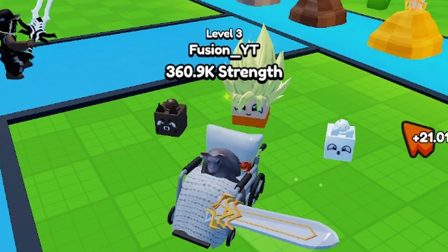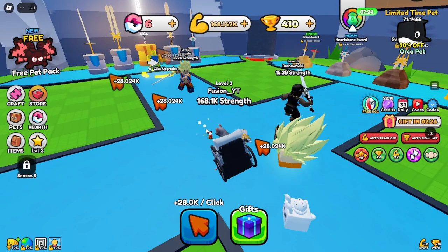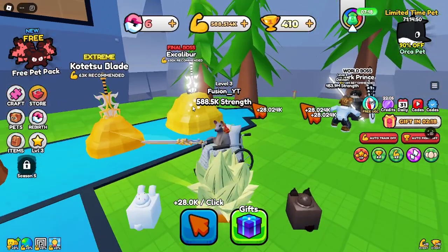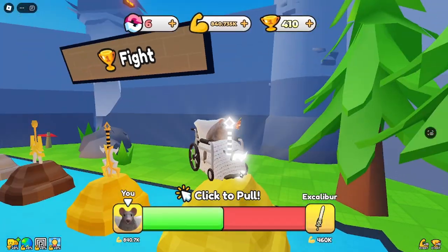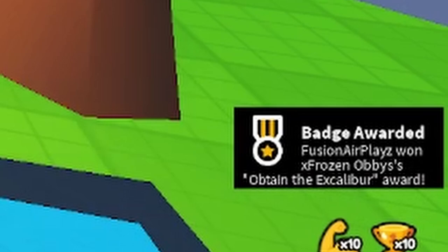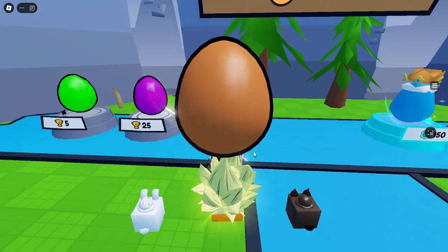How much do we get? 21k — very nice. Level three, so we burst six times and we get 28,000 a second. We should be close — we got it! Look at this, pulling Excalibur. I did it — obtained Excalibur! Let's go, such a nice sword. Let's get these pets now.